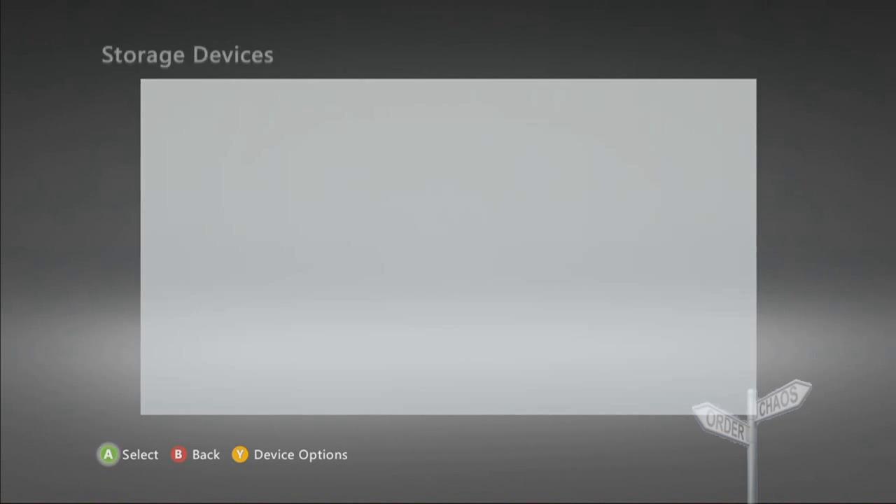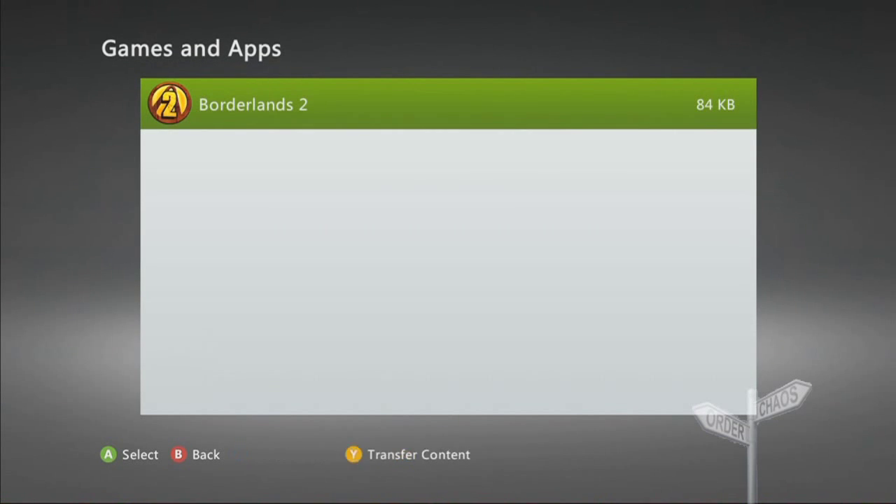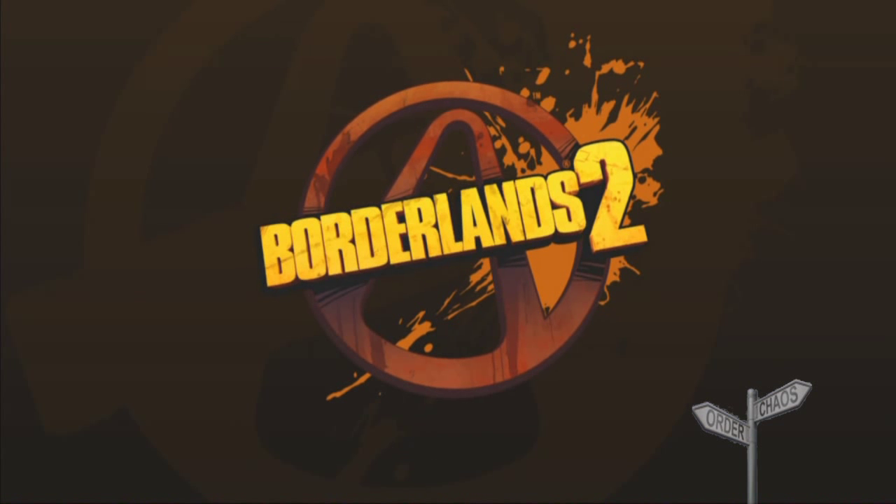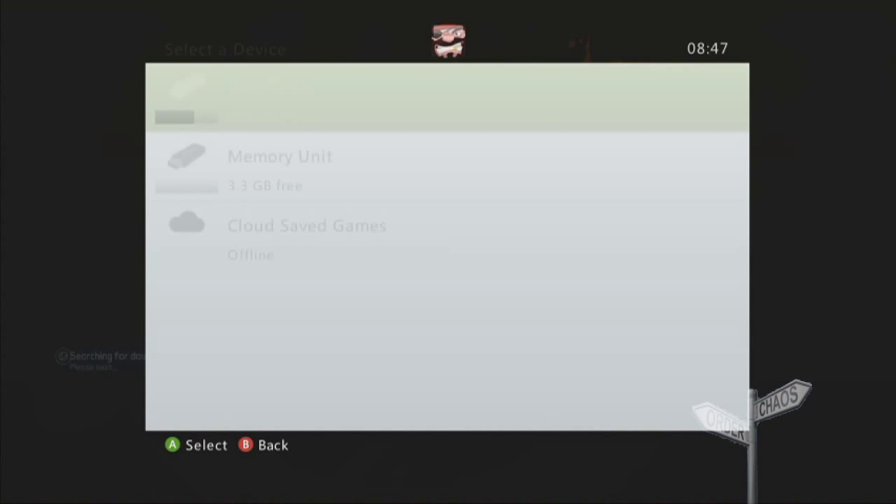Also create a new account so that if you end up stuffing it up, you don't stuff it up on yours. Whenever you create a new account, put yours on the USB drive. You'll find out why in a little bit.